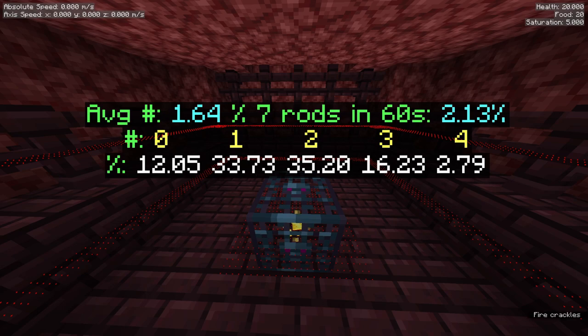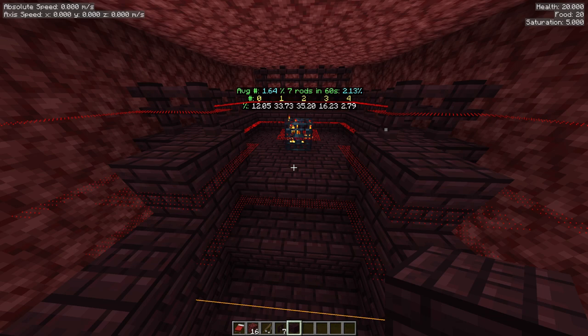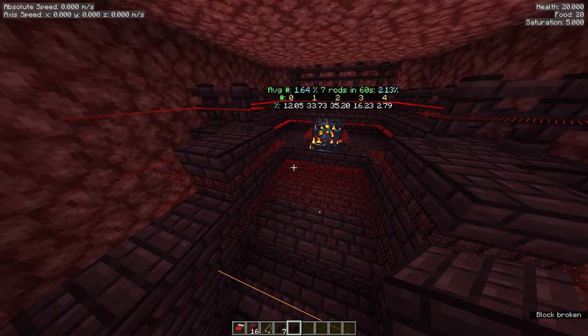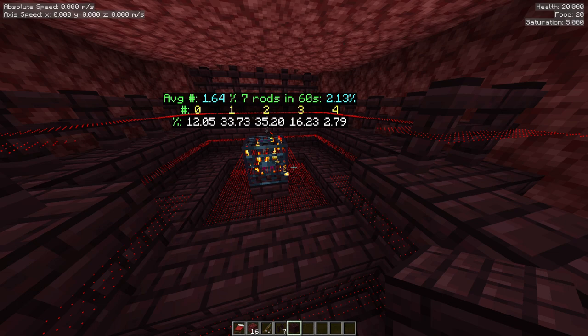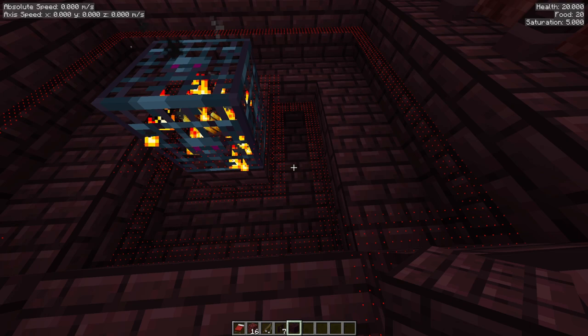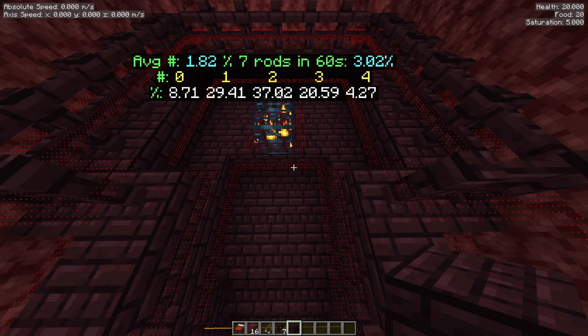As you can see, we go from 2% to 25% to get 7 rods in under a minute. However, it's more important to clear out a large area than just clear out around the spawner. If I clear out these front 6 blocks, I'm able to go from 2.13% to 3.02%. But if I clear out these 7 blocks around the spawner, I go from 2.13% to only 2.83%. This should teach you that minimizing the amount of red spots is more important than just mining blocks next to the spawner.